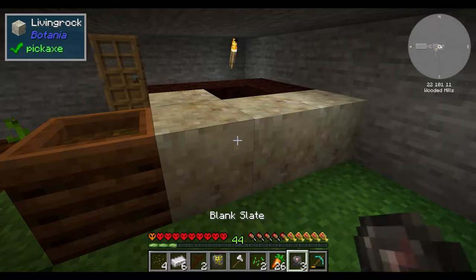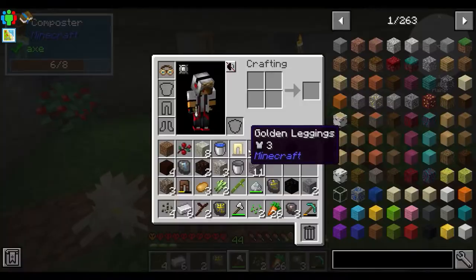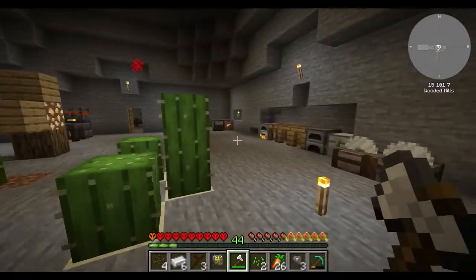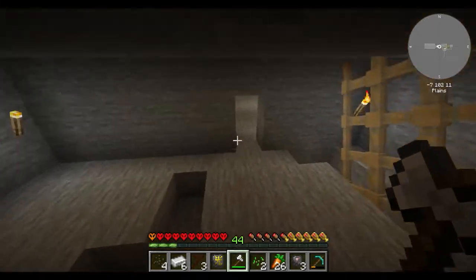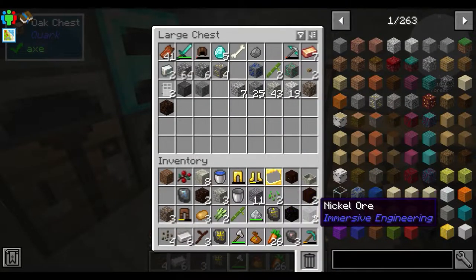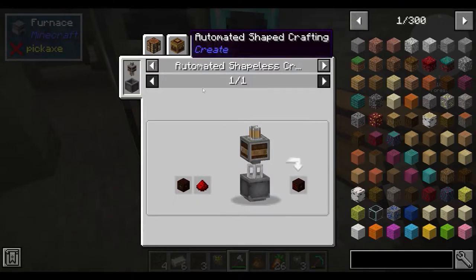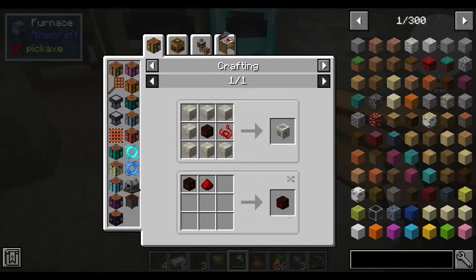Now that this is all ready we can knock out the living rock and all of this living wood and then we'll make a wand. We also need to find our petals. I really need to start organizing. We'll start smelting everything we've got — all of the metals. What does a mana spreader do? We can make a pulse mana spreader or a red string connector.